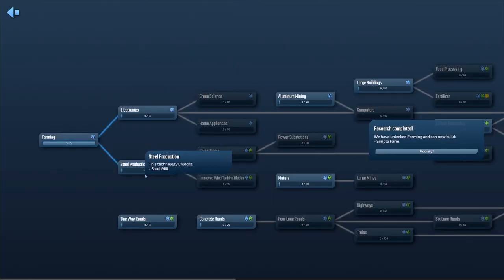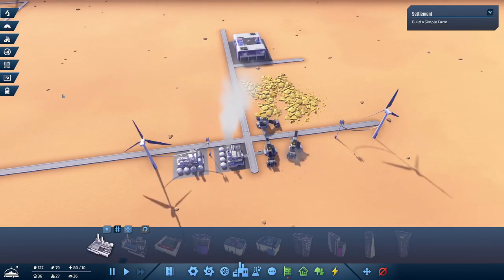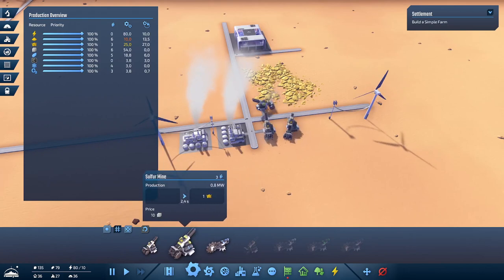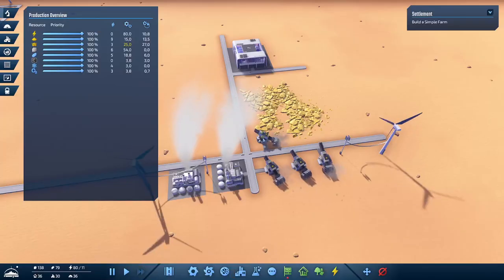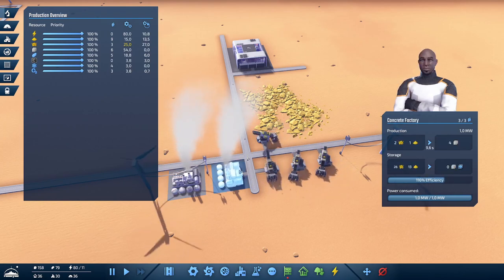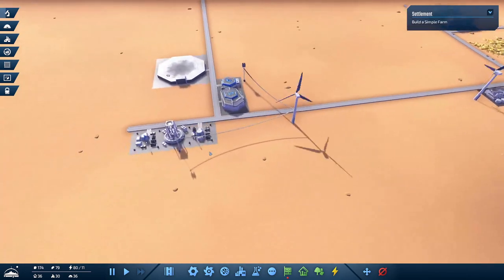We need to select new research: steel production or electronics? One-way roads requires green science, so that doesn't work yet. Let's go with electronics. We can now have simple farms and we'll do that next. First, we're not producing enough sand, so we need another sand mine. Sulfur is also barely not enough. Let me check: 2.4 seconds times 4 equals 9.6 seconds, which matches exactly. So that should be fine.